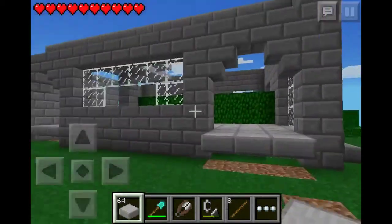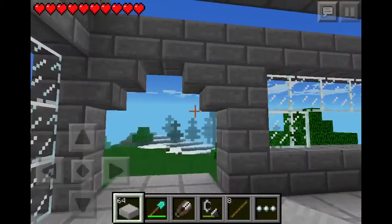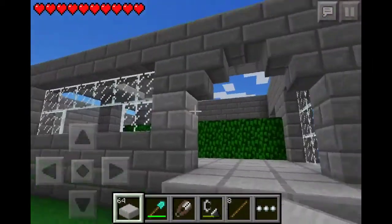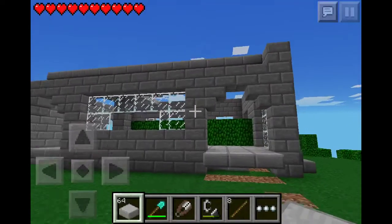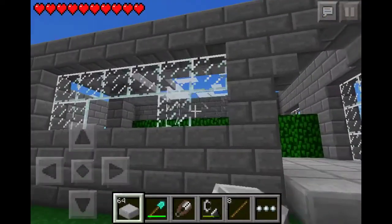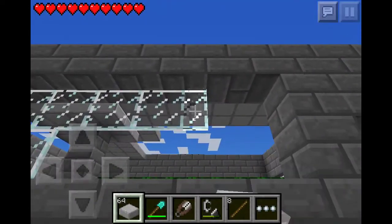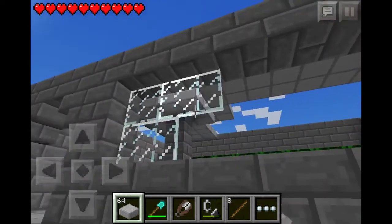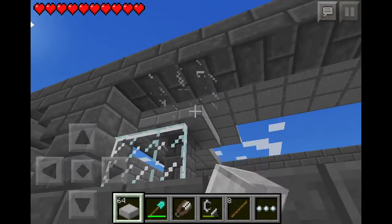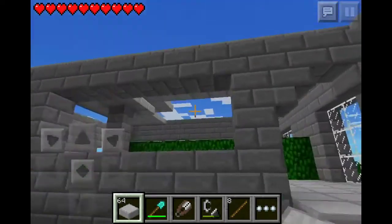We're going to be working on the second floor today — specifically getting a staircase to the second floor. I was thinking about doing one of my old elevators but this is too small for an elevator. I want a staircase right here. The mining is very slow now for these blocks — it pauses for a moment before starting — it's very weird. We need to fill that back up.